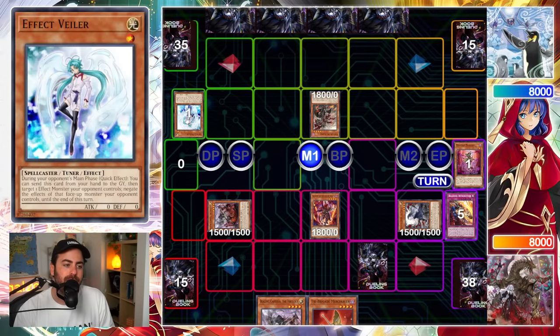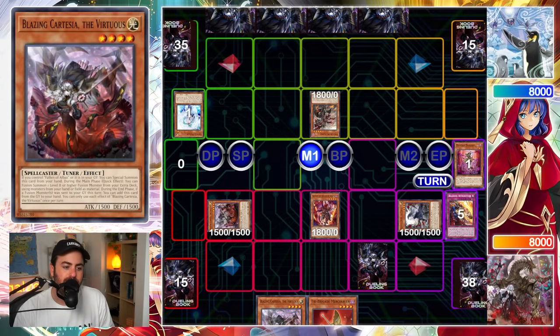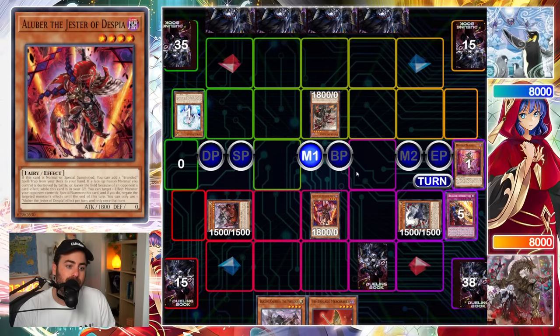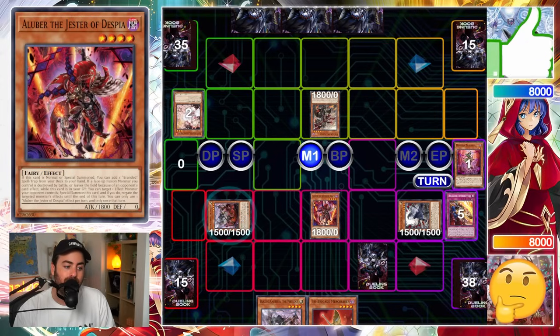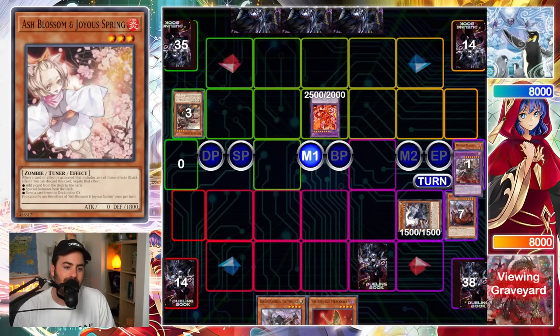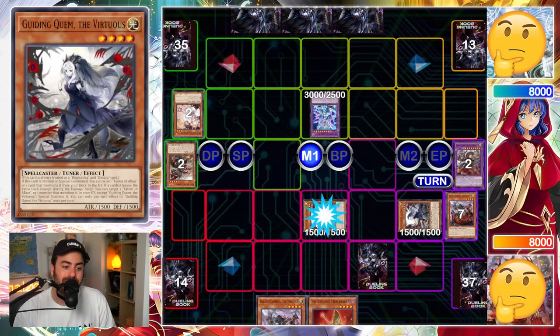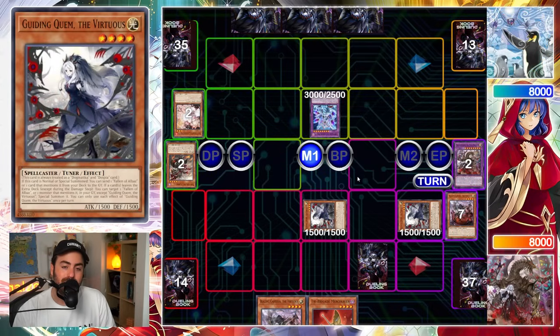The normal summon Alubra. Now, because of the Veiler, this automatically got us thinking that this is not Branded — this is actually Voiceless Voice, because you wouldn't see Veiler in a deck like this. So what can you do here? My bet was that they're going to take the Cartesia, obviously, because they're going to use a Light. If I chain the Cartesia here, then they get an immediate Mirror Jade, but I get a Qwem from the deck because I can trigger Granganyl. And with the Ash cost, that's for sure not Branded — two hand traps, there's no way.